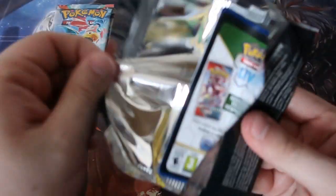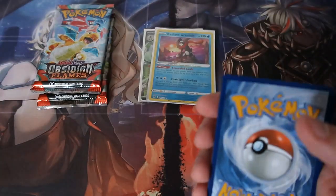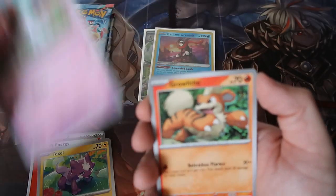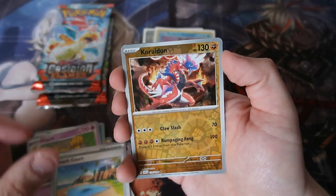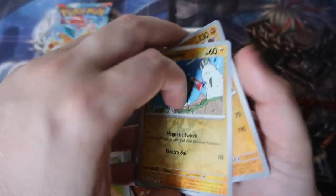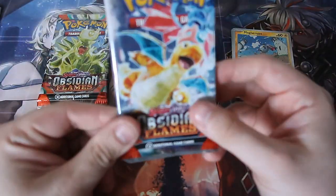Now it's time for Scarlet Violet. To be honest, I really don't want anything out of this pack — I want to hit from Obsidian Flames, not Scarlet Violet base set, because they're not really great cards. Growler, Shuppet, Hypno, Beach Court, Caridon, Magnemite. Yeah, good pack — knew it.